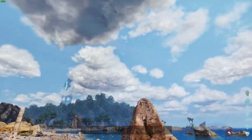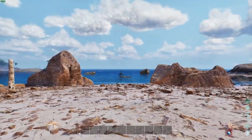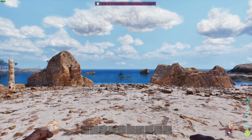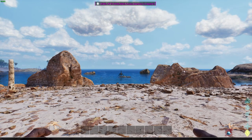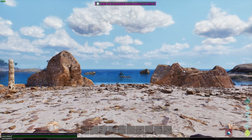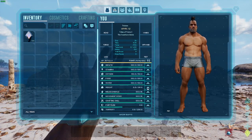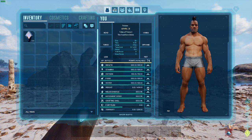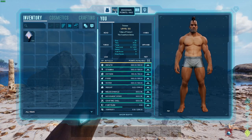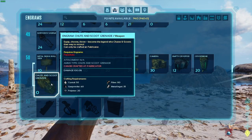It's such a beautiful day right now on ARK, so this is going to be amazing. In order to get this Shoot and Scoot Grenade we need a couple of things — we need to be level 50. Let's do GM Buff to give us as many levels as we need, get to level 50 there we go, and then we need to unlock the engram.